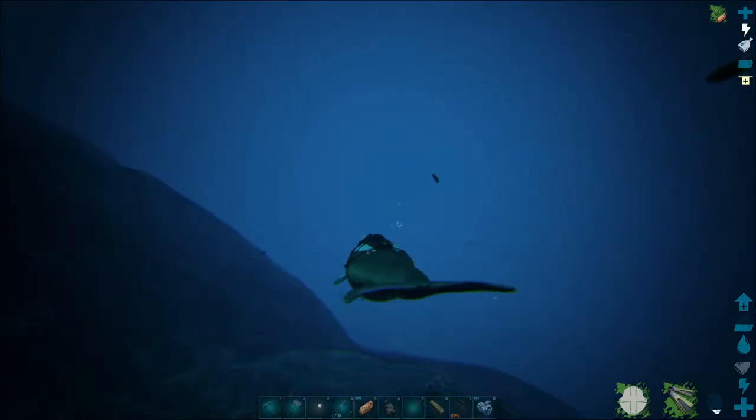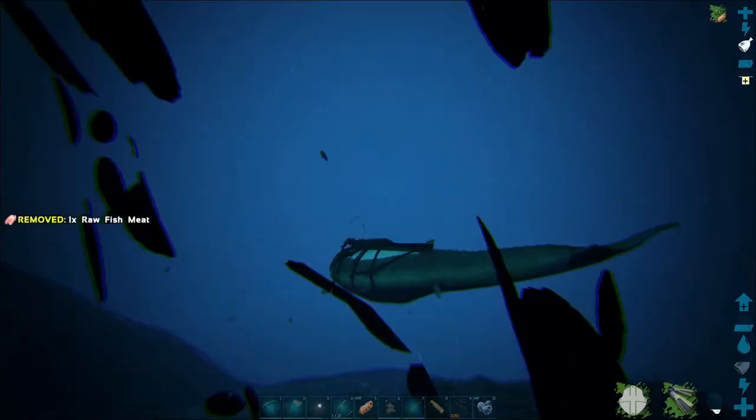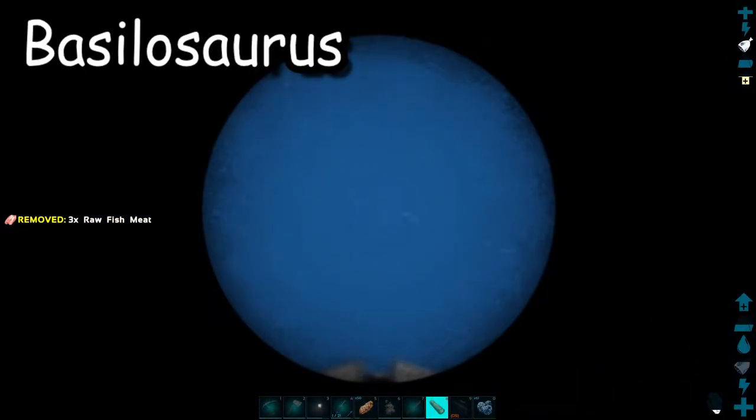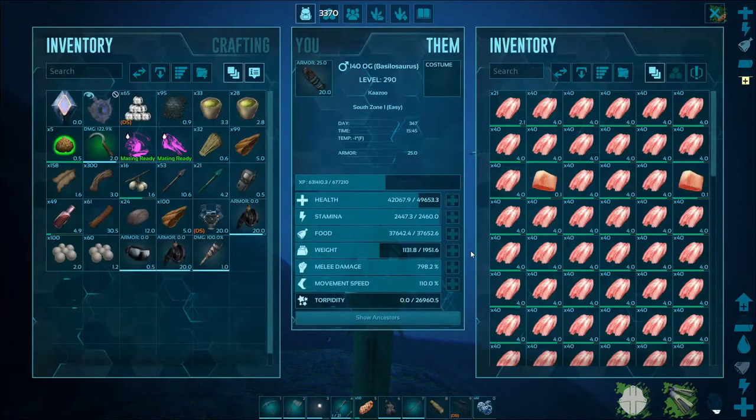The first thing you need to do to tame an eel is to find one. The easiest way to tame them is with the Basilosaurus — they're immune to electricity, which makes it the easiest approach.